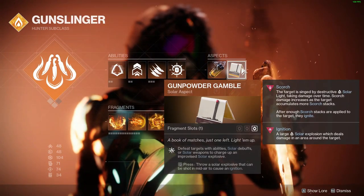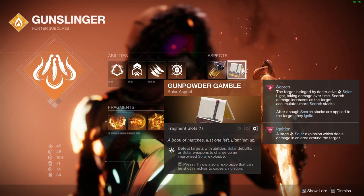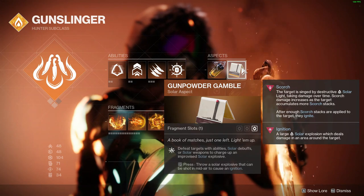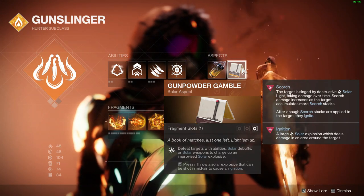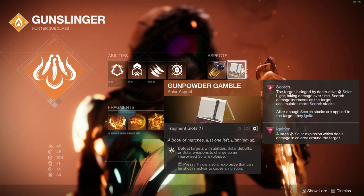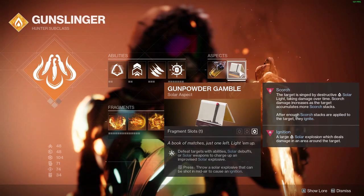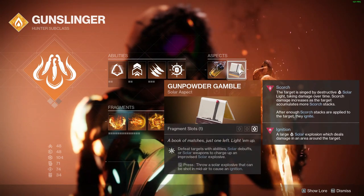Gunpowder Gamble is kind of just a fun thing — you get six kills with solar weapons, and it gives you this really big three-trip-mines-duct-taped-together thing that you throw at something and it explodes with a big blast radius. It's a lot of fun, but it's not necessary — it just makes it easy to kill large amounts of enemies.